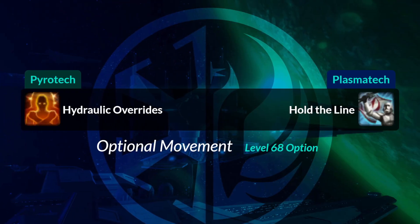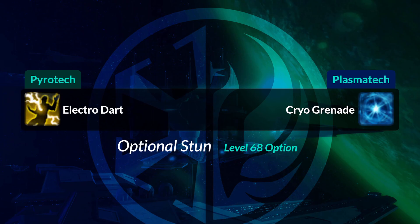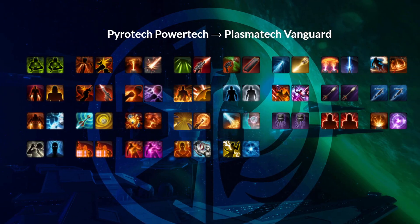Hydraulic Overrides, an optional ability on your tree and a very beloved one, will become Hold the Line, which allows you to move fast unhindered. Electro Drop Dart, your four-second stun you may or may not have on your ability tree, becomes Cryo Grenade, a blue icon. I hope this overview of all the abilities that the Plasmatech Vanguard gets compared to the ones you had as a Pyrotech Powertech helped you in memorizing your icons. Remember: if you know how to play one, you know how to play the other.